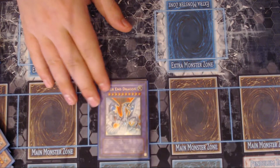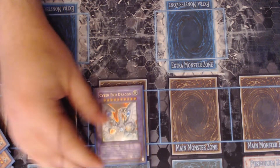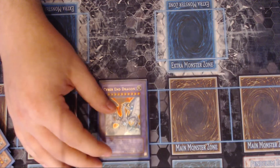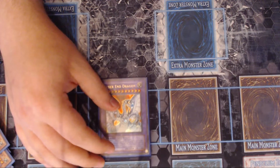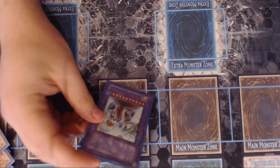Cyber End Dragon — you have to play the OG. There are going to be times where, if you had a Power Bond play, you'd rather just get out an 8,000 attacker that can get over anything with piercing. And it just doesn't really feel like Cyber Dragons without Cyber End.